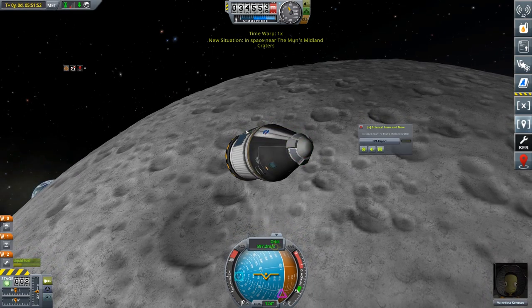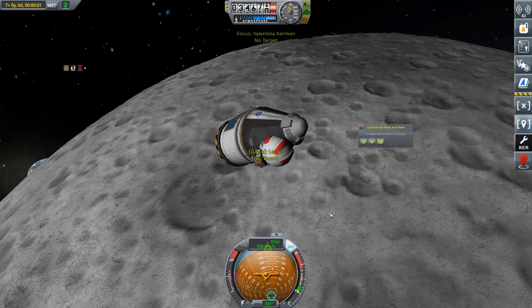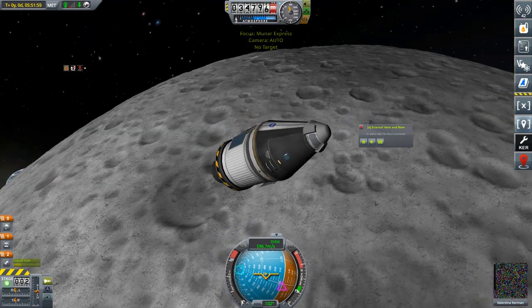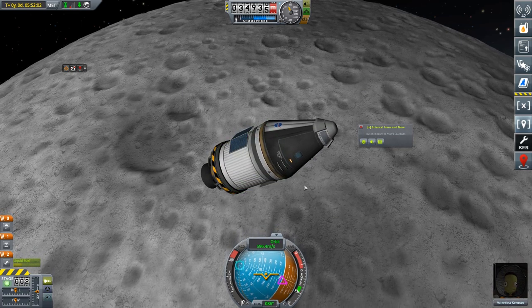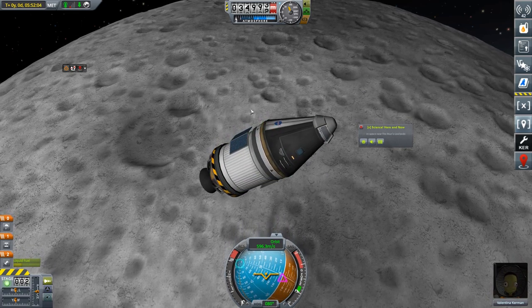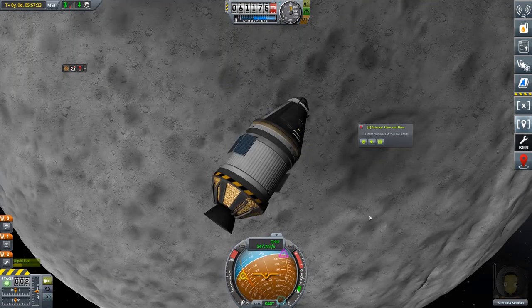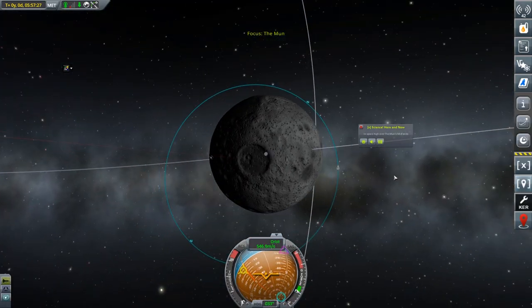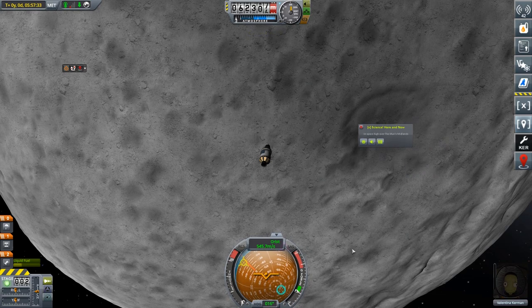I'd really prefer that persistent rotation to be part of the base game. I'm going to do all this science off camera and then I'll see you back either at the space center or for plotting our return maneuver. I have actually got an orbit that is both low and high space so that we can get space high and space low for each of the biomes.